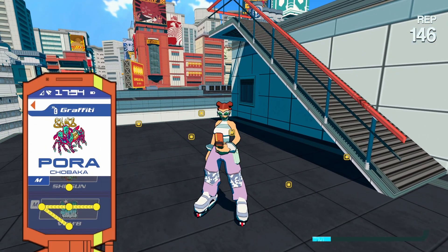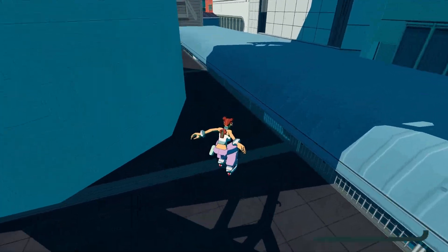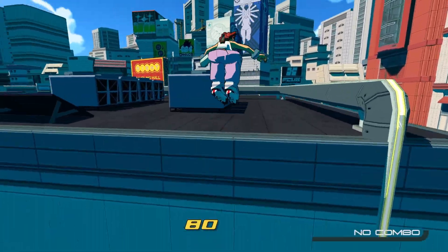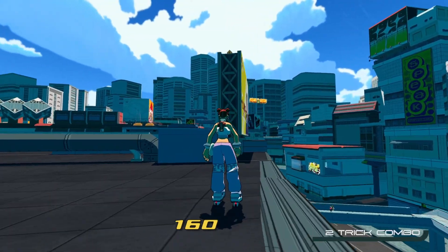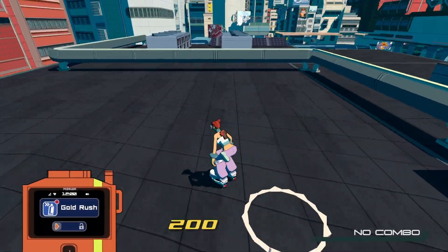Next up here at Millennium Square, we've got another graffiti spray. You're going to want to go back up this vert in the middle, head over this way, and you see this rail right here. You can take it if you'd like, but you want to hop over. There is another spray right here by this billboard — be careful because you can fall off. Go ahead and grab it, and it is Gold Rush.